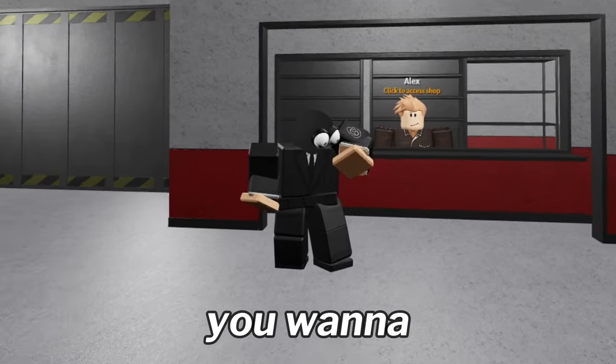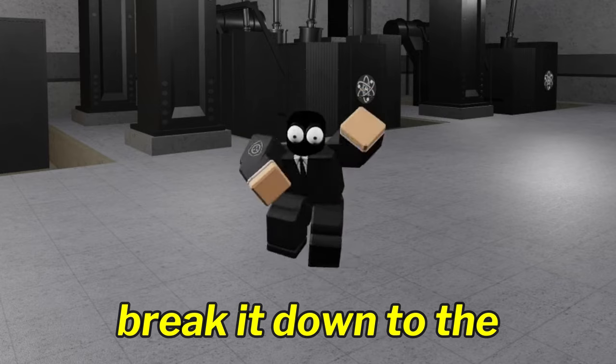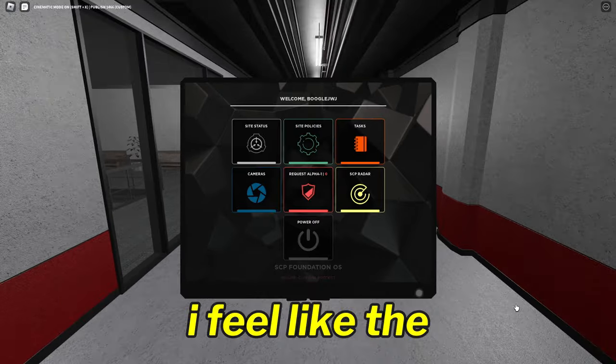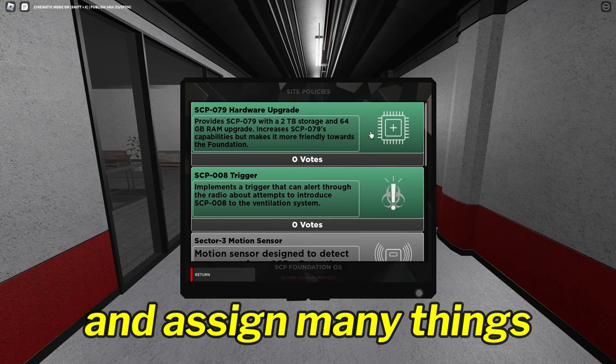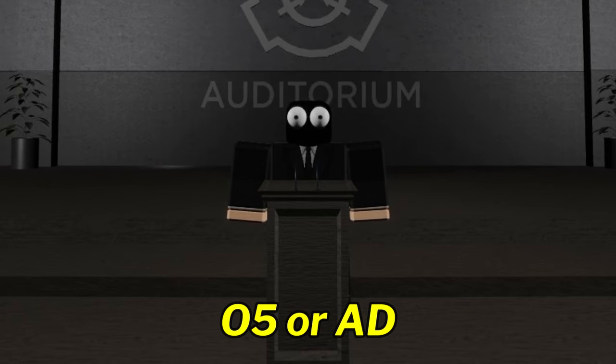Alrighty, so for step two you want to manage the site. Now managing the site can mean many things, but let me break it down to the three things I usually do. Number one, I use the tablet. I feel like the tablet's great because you can see the site status, you can check the cameras, and you can vote and assign many things to the foundation. You should definitely be using it if you're playing O5 or admin department.